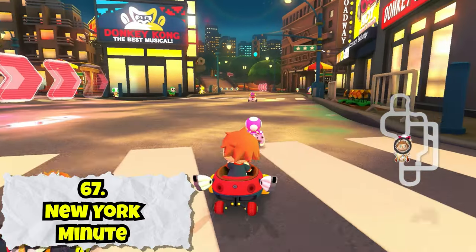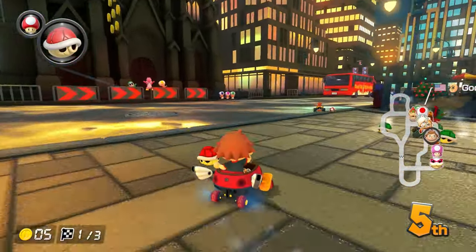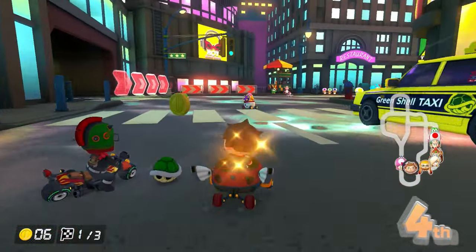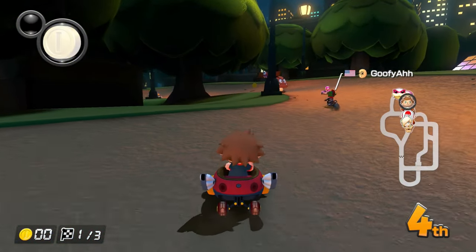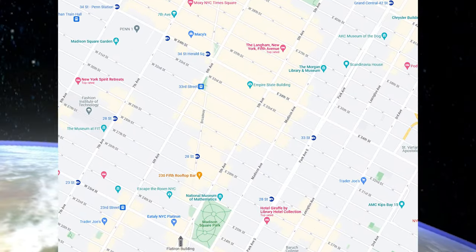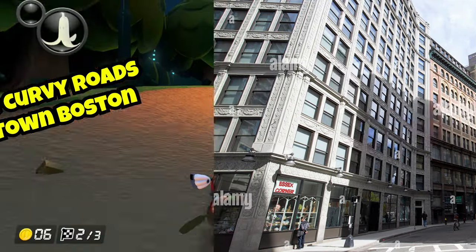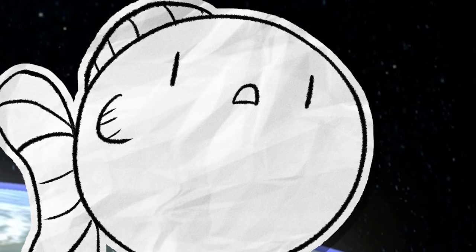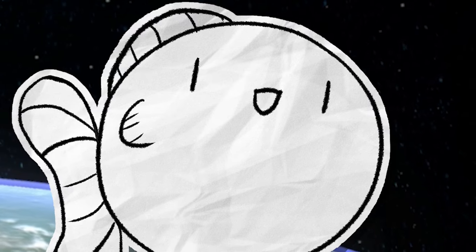New York Minute is most certainly a course set in New York City, I guess. The course itself is the same concept as all the other city courses — each lap you take a different route — but honestly I don't see much New York in this New York map. There's a park, I guess — is that supposed to be Central Park? And why are the roads curved? New York City is a grid, dude. It feels like I'm driving around downtown Boston half the time. If they wanted to make this New York, they should have had a part where we did a trick off the Statue of Liberty.